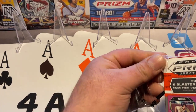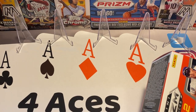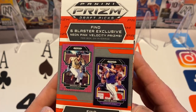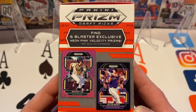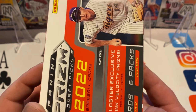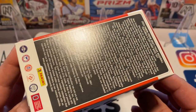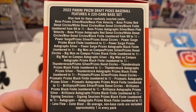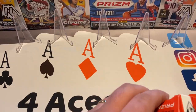This is going to have last year's draft picks in it. Some of the big names are like Jackson Holliday, Drew Jones, and others. 30 cards per box. Find six blaster-exclusive neon pink velocity prisms. We're going to have one of those in each pack, and we're going to find two base black prisms as well — six packs per box, so one pink in each pack. Maybe we'll find an autograph too. It says we're going to get one on average, but sometimes that means you'll miss. That's the way they cover themselves when they say that — it's not guaranteed.